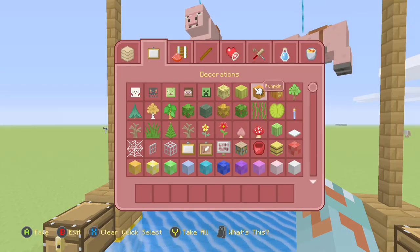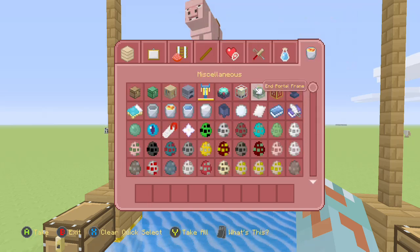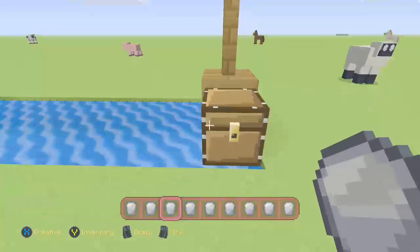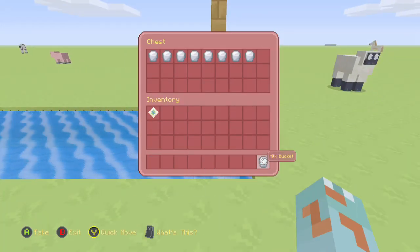You probably want not too many buckets of milk. You can just place a cow somewhere, and then just have a bucket, and whenever you need you can just go and get it. So we have all of my nice milky.